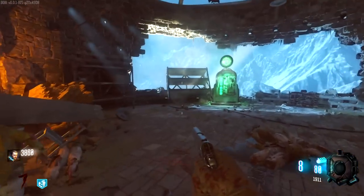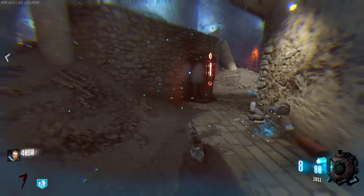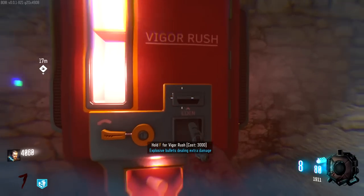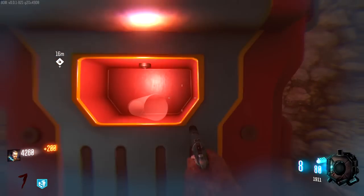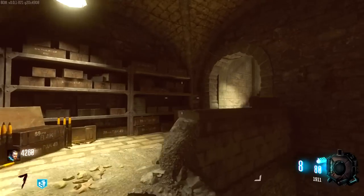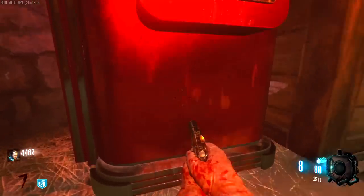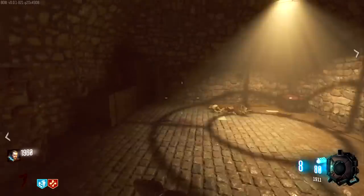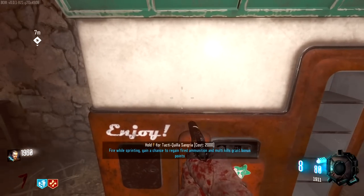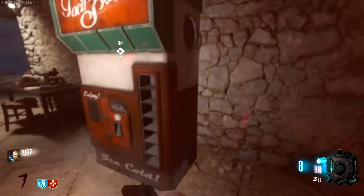We've got a Mule Kick machine right here — the standard Mule Kick, but it still gives us 200. There's another perk machine — Vigor Rush: explosive bullets dealing extra damage. Neat. We've got Jugg as well — give me this bad boy, feeling a lot safer now. Regain fire ammunition and multi-kills grant bonus points. That's actually so useful, and only 2,000 as well. That is one psychedelic green bottle though.